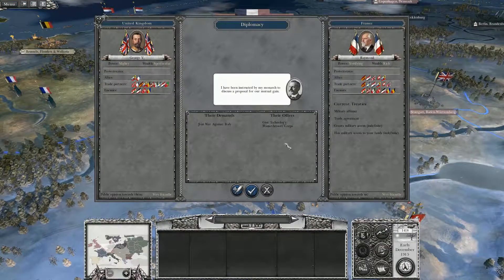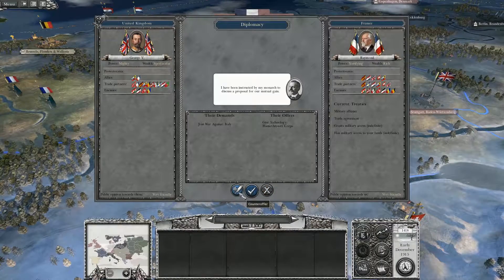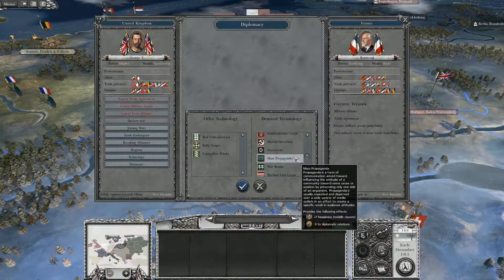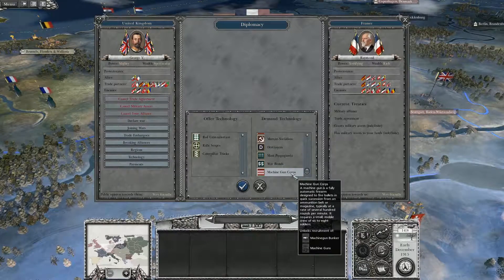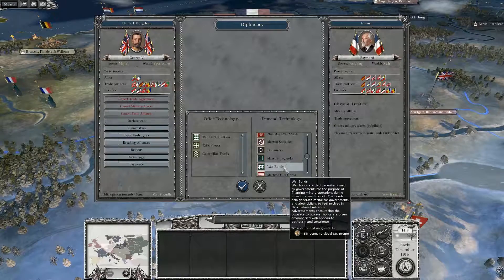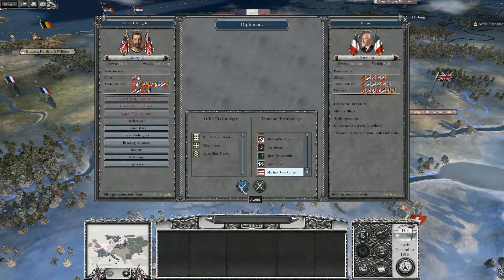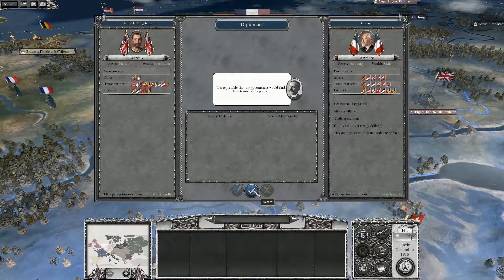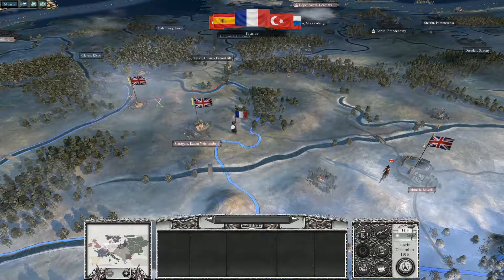Join war against Italy — they'll give us flamethrower corps. A counteroffer: give me machine gun corps. Machine gun corps — unacceptable. Well, too bad.